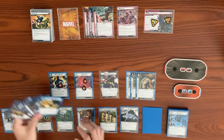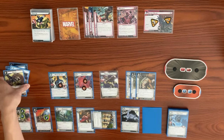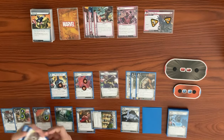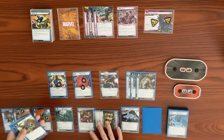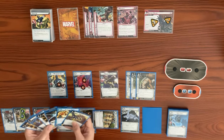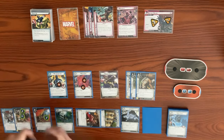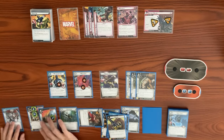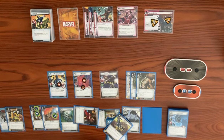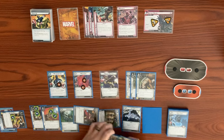Back to our turn — exhaust Avengers Mansion to draw a card. I like these Battery Packs a lot. We can't get allies out this turn, so we have to hold on. We exhaust Ingenuity to generate a mental resource and put a Battery Pack down. Battery Pack has two charge counters — we exhaust it to move a charge counter to our Particle Cannon. Then we use a resource to play a second Battery Pack.